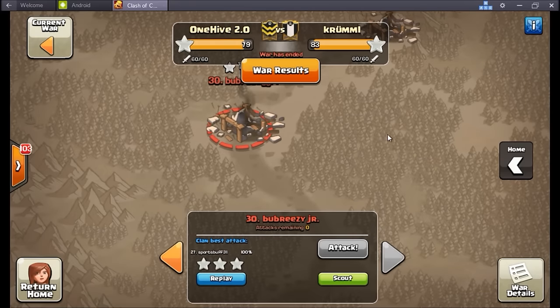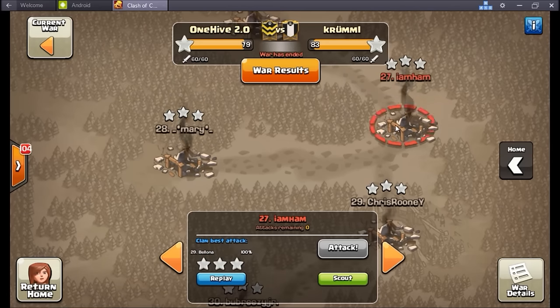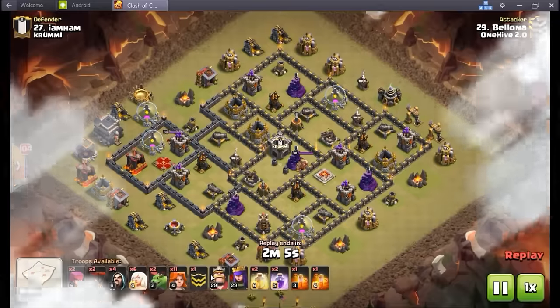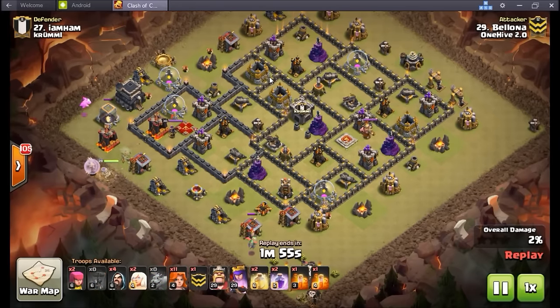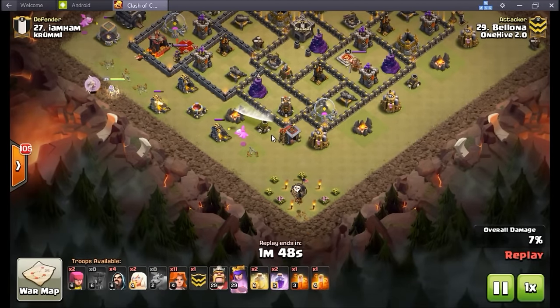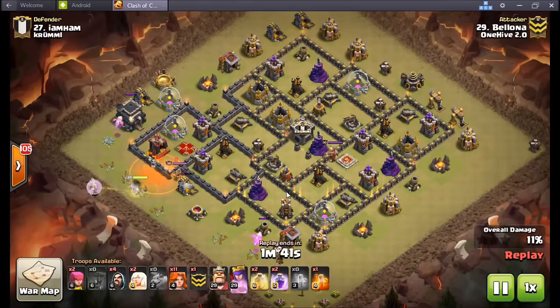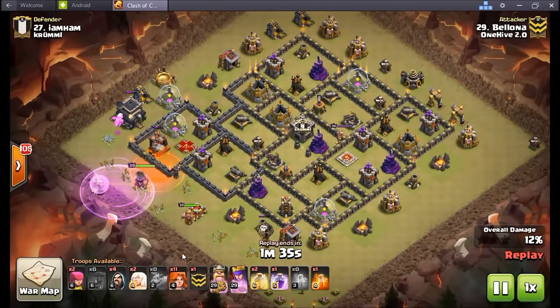I gotta jump right into this because it's late and I work early, but of course I have 24 hours to get this recap in. I didn't even write these attacks. I think I want to start with Bell. So this six-healer vealer attack — she always brings the vealer option these days. What I liked about this: the second hit drops the balloons, gets rid of that tesla, uses that baby dragon, and basically the whole funnel on this side of the base gets created just from the baby dragon and a couple of wins. The queen works over there and takes care of that defensive queen.